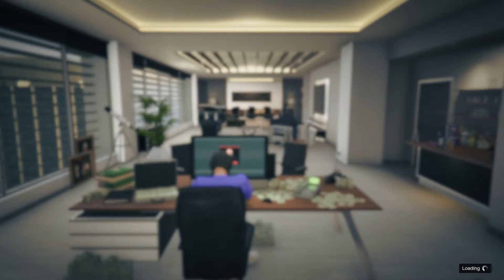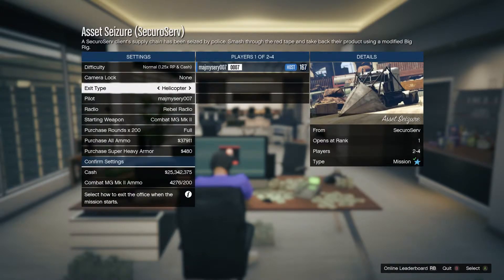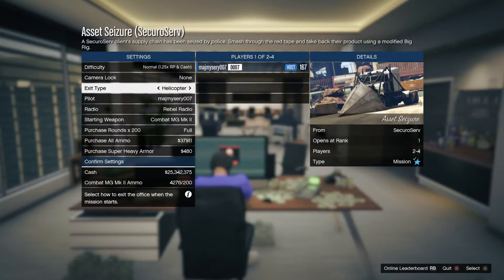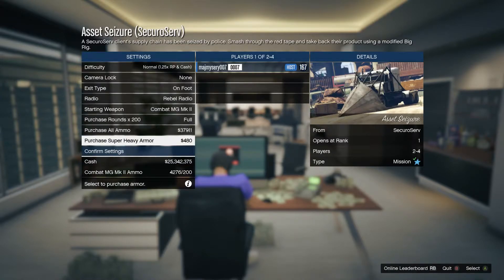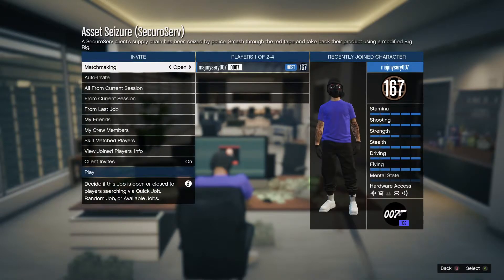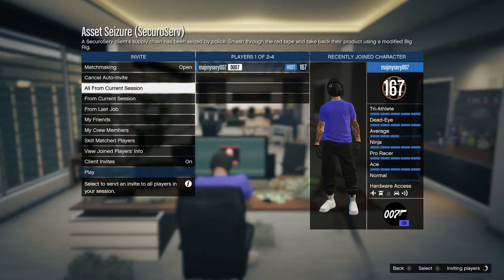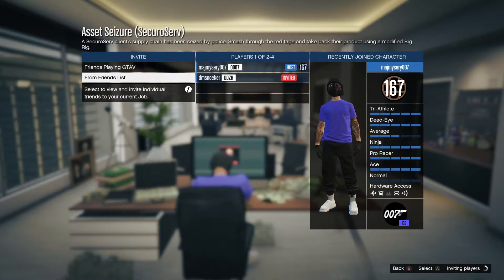We're just going to confirm — this is a two-player mission, a minimum of two players, so you can either get a friend or someone random. You don't really have to depend on the random that much. Now you can see where it says exit type — you can exit in a helicopter or on foot. I'd suggest if you're going to get a random, just exit on foot. Confirm those settings and open that lobby up.